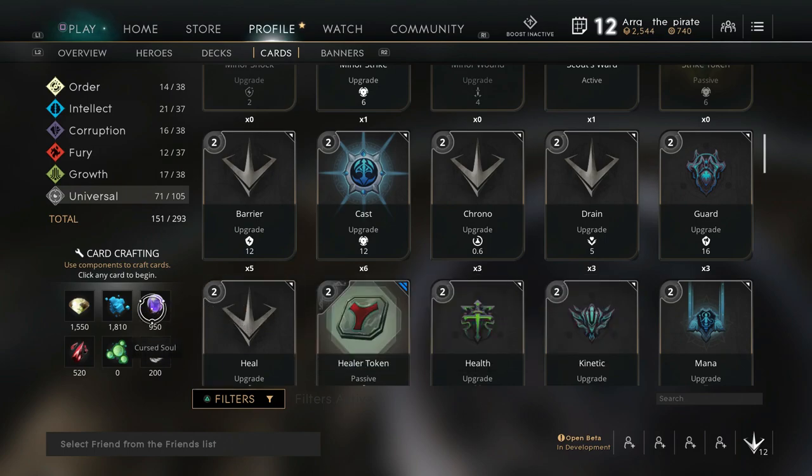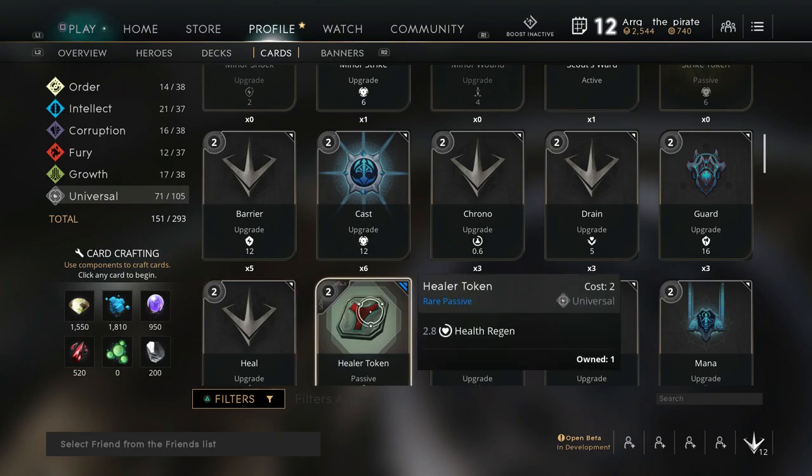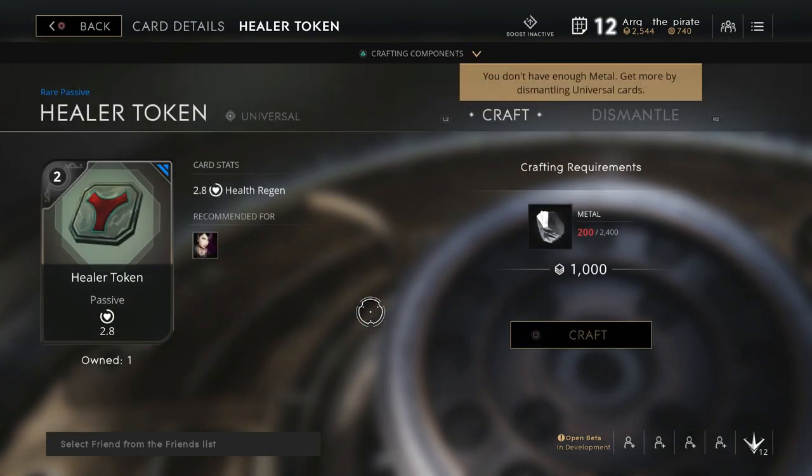You need different types of material for the different types of cards. For Order, you need the yellow; for Fury, you need the red. And the Universal card needs metal.